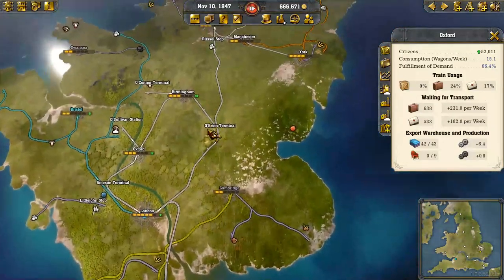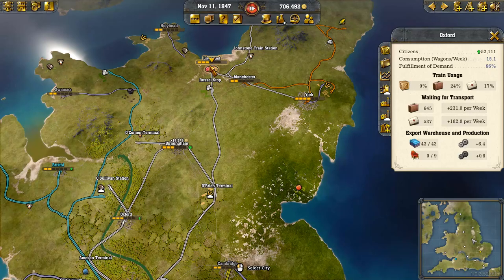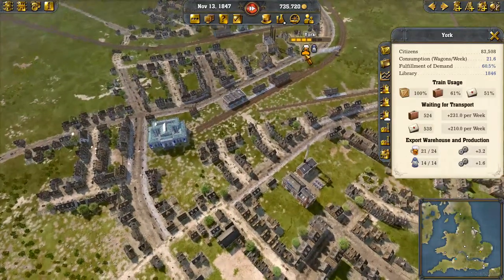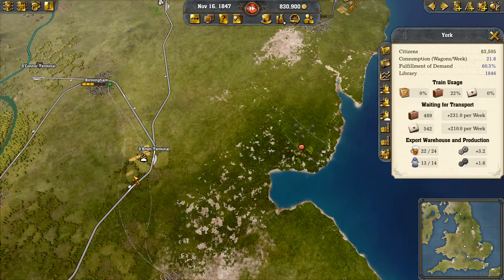Where's... fruit? I mean, Liverpool would be the best spot for this, or even York. Oh, I just realized the distillery is actually owned by the other company. That's interesting. So we want to get this fruit — we'll probably try and get this into O'Brien Terminal.